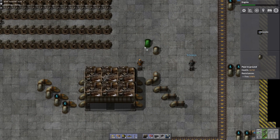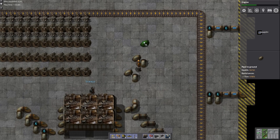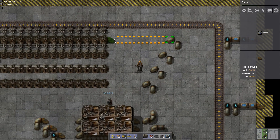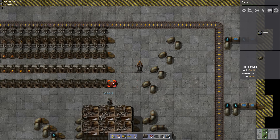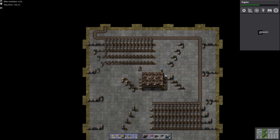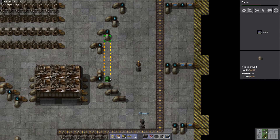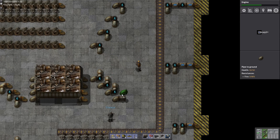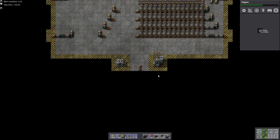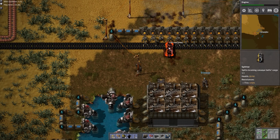I also had an odd number, so I probably finished something that you had started. I've made a terrible mistake. This looks frickin' gorgeous, doesn't it? More pipe goes here, and I'm back to an even number now. We just need coal — lots of coal. I don't even know if a yellow belt of coal is going to be enough from here. Probably not.